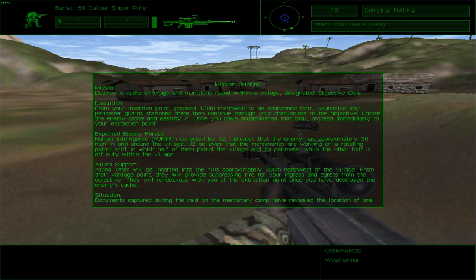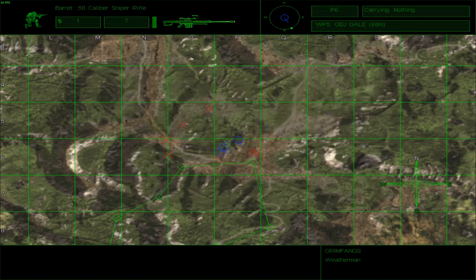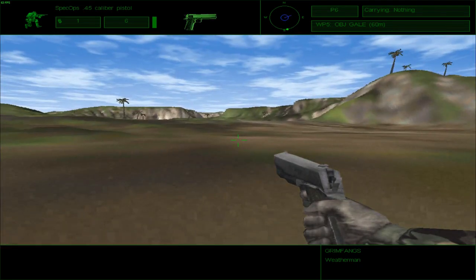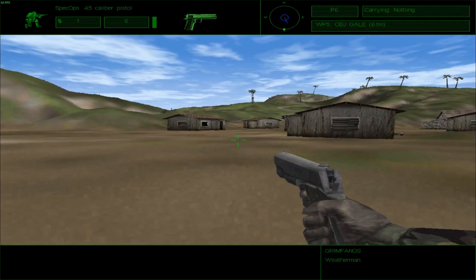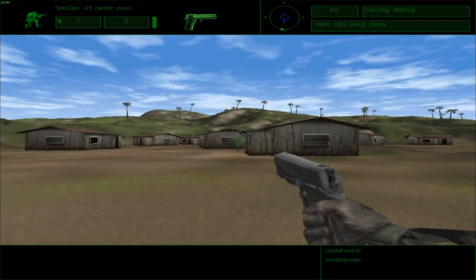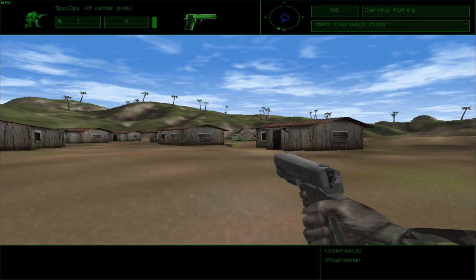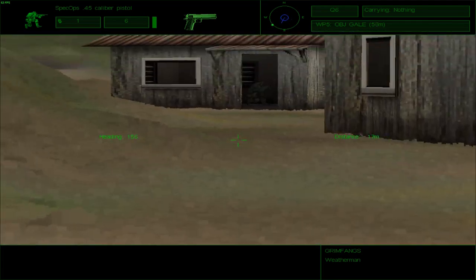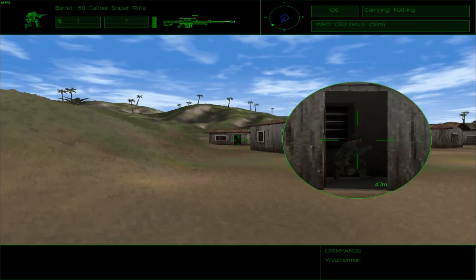What were our orders again? Locate the enemy cache and destroy it. Continue through checkpoints to the objective. Once you have accomplished that task, proceed immediately to your extraction point. Neutralize the perimeter guard station, continue through checkpoints to the objective. So the objective is, in fact, the final destination. I'll just take my pistol just in case I have to shoot somebody. I don't know why they recommended suppressed munitions for this, because it's pretty difficult to hit with that, especially over long ranges. On open terrain like this, I honestly do not want suppressed weapons.